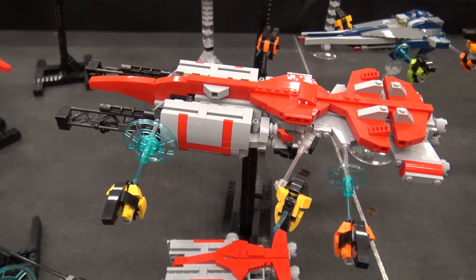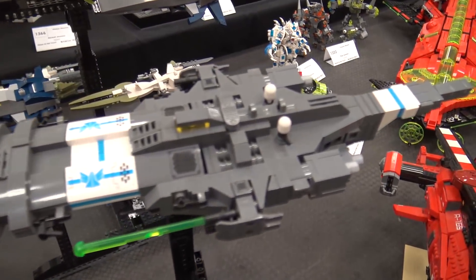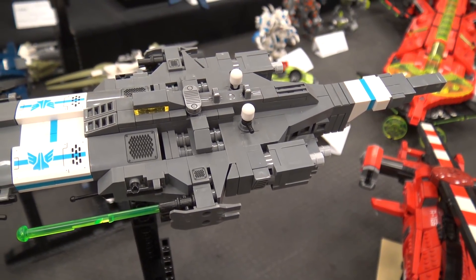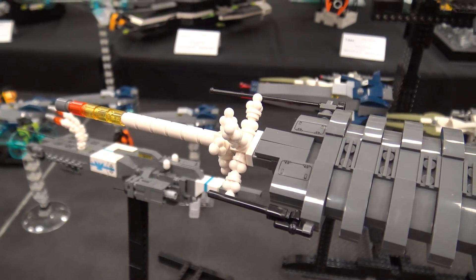My ships here are kind of like a united human faction and I try to keep the design elements cohesive — same kind of engines on each ship type, and similar color stripings and things like that to make them look cohesive.